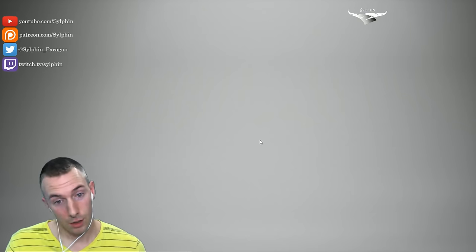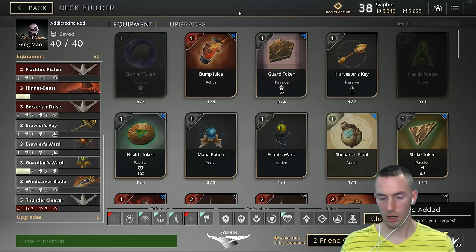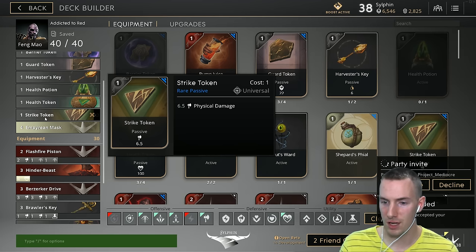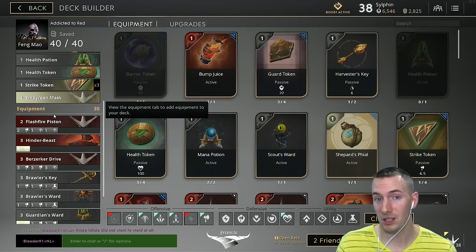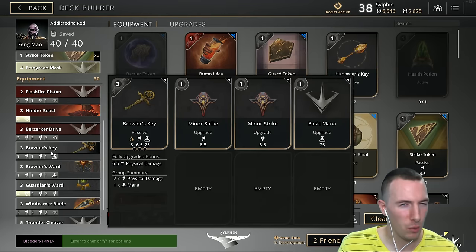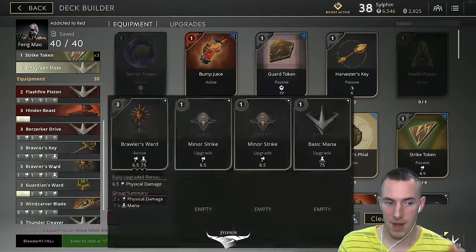Let's take a look at the build. Start off with your health potion and two strike tokens — I agree with that. Go back when you have three card power, or if you get a great gank and end up with six card power that's fine. Go back at three card power and get your brawler's key, because we went way too long without those harvesters in the early game. Get your brawler's key followed by these upgrades, then get the brawler's ward with these upgrades — that mana is actually quite important. He's fairly mana intensive, especially when you start doing your burst combos.